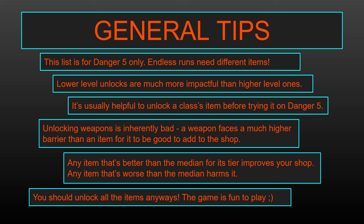A couple things to think about when you're unlocking items. First off, any item that unlocks at a lower level is much more impactful than a higher level one, and impactful can be good or bad. If a level one item makes your shop worse, it makes it much worse than an equivalently bad level four item, because it shows up that much more frequently. But on the other hand, if it makes your shop better, it makes it much, much better than the equivalent level four item.